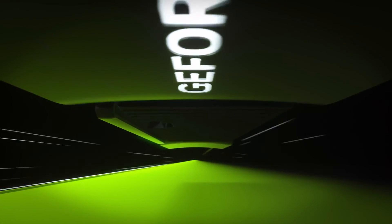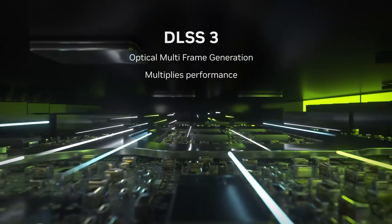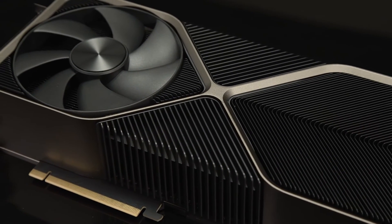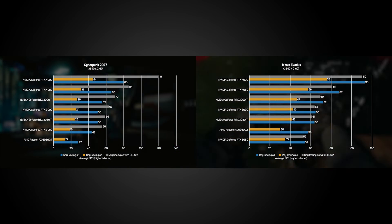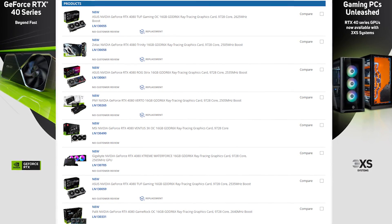The Nvidia GeForce RTX 4090 set a new standard for graphics cards with incredible brute performance in games and content creation applications. The new 4080 follows in its footsteps, delivering smooth frame rates in the toughest games at a significantly lower price point. In two of the four games, the 4080 rendered smooth gameplay at 4K natively, needing DLSS 2 only for the other two — a big step up from previous-gen 30 series GPUs. Let us know in the comments what you think of the new 4080, and head over to the SCAN website via the links in the description to check out the full range of graphics cards and gaming PCs from 3XS Systems.